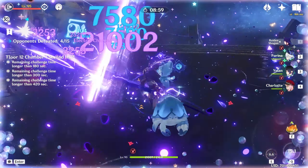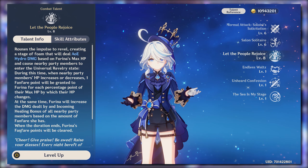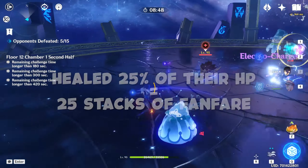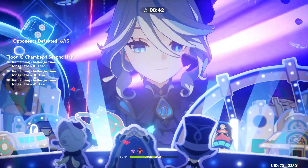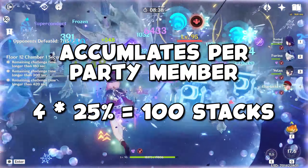They do not need to be on the field for this to happen. For every 1% of the character's max HP that their HP changes, whether gained or lost, one stack of Fanfare will be added. This means that if a character gains 25% HP, Fanfare increases by 25 stacks. If all 4 party members lose 25% HP each, they will give you a total of 100 stacks.